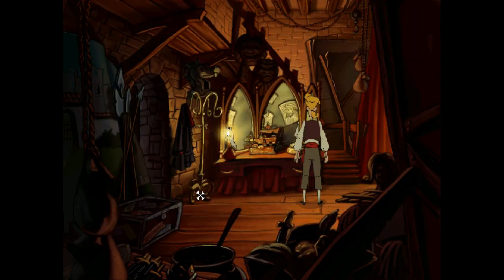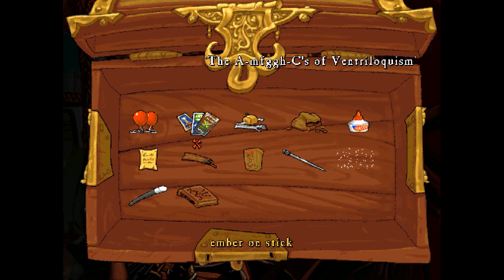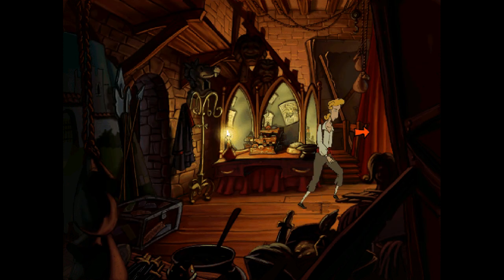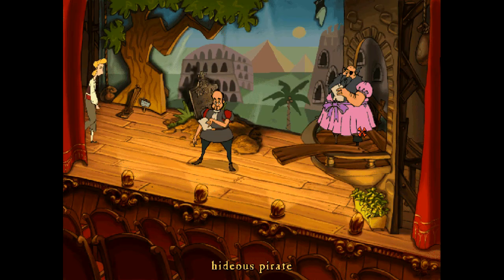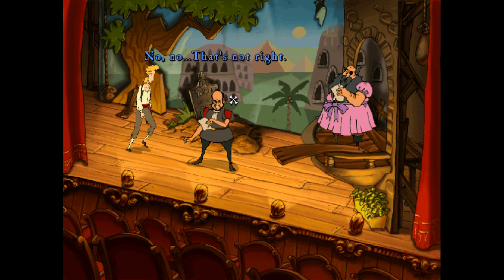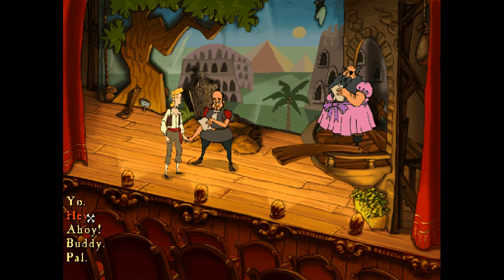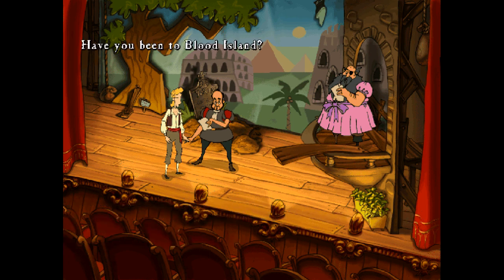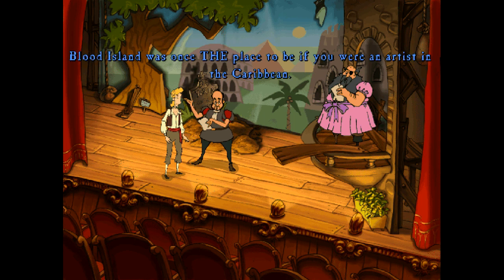The book is about ventriloquism — what the hell are we supposed to do with that? I think we can go this way and talk to the person who's here. There's a headstone over there. 'Ahoy — what's that putrid, stench-ridden drivel you're rehearsing?' Can I join a show? Have you been to Blood Island? Let's just go straight in with that.